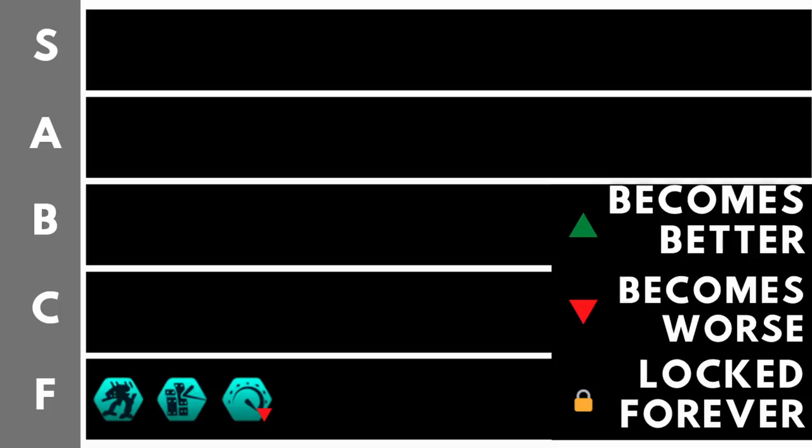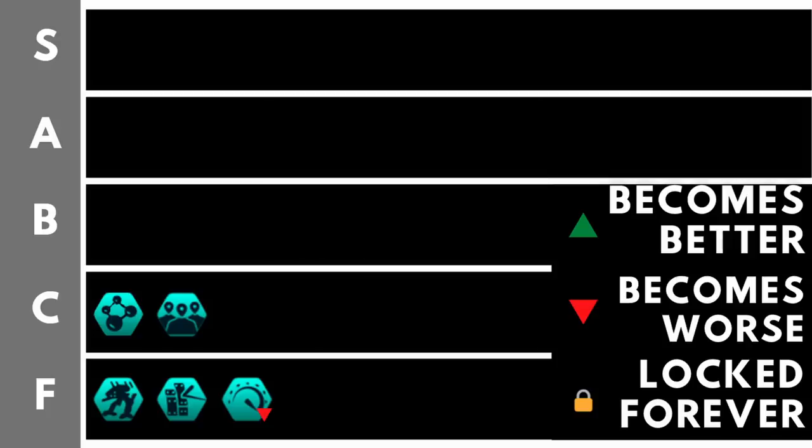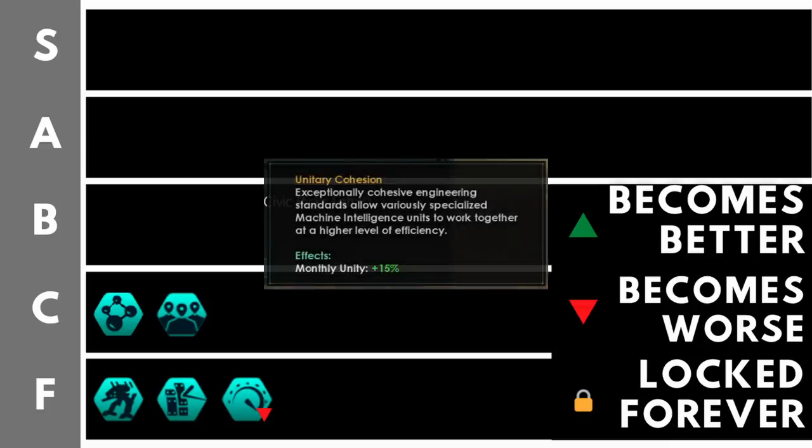Now we've reached C Tier — not quite the worst, but still not very good. Catalytic Processing replaces fabricated jobs with catalytic drone jobs, which are less efficient in terms of resource production and requires you to produce a lot of food you otherwise wouldn't need. It could possibly be pushed to F tier, though there is a niche use — on a ring world in the late game, you could produce all the food and convert it into alloys. Unitary Cohesion gives plus 15 unity, which is acceptable, though unity isn't something you're desperate to rush.